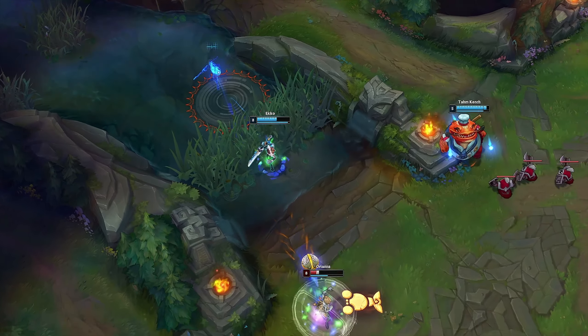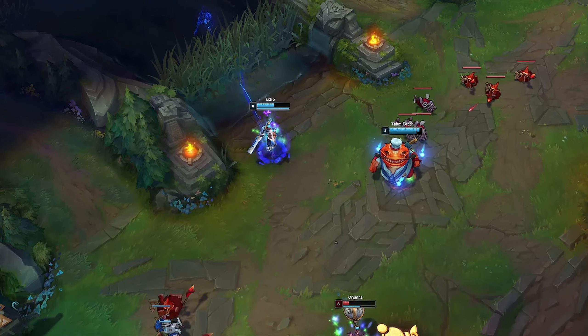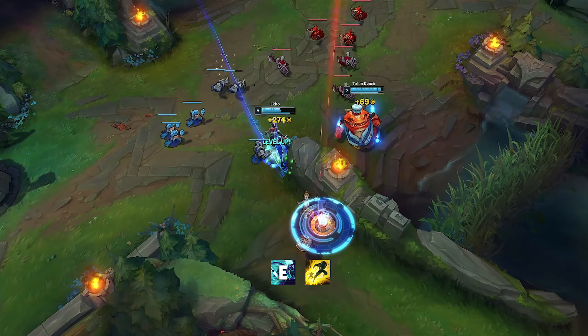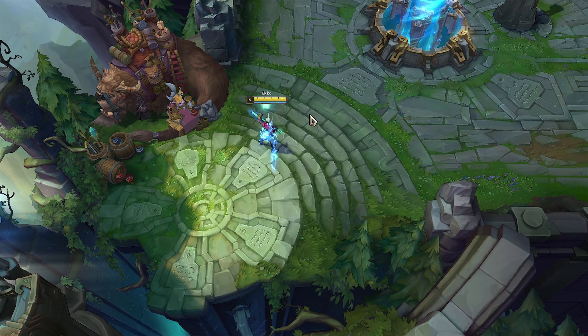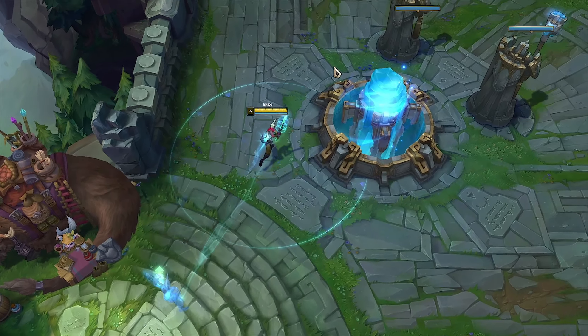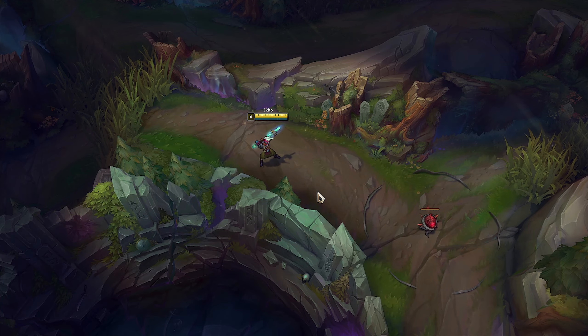His E can be combined with Flash to close the gap. You can use Echo's E to go through some walls or to get to lane faster. You can also use Echo's E on jungle plants.